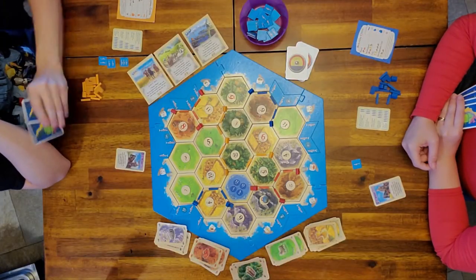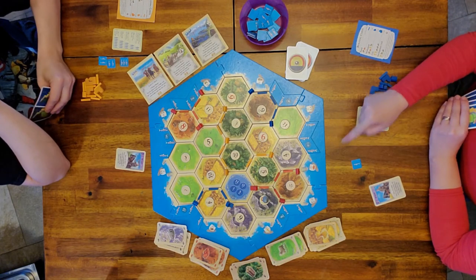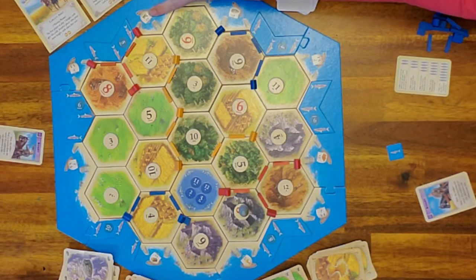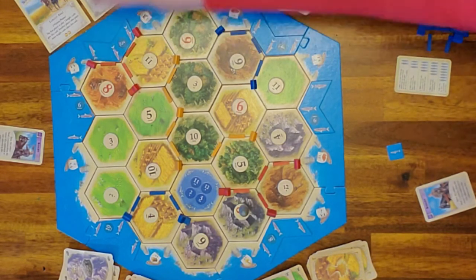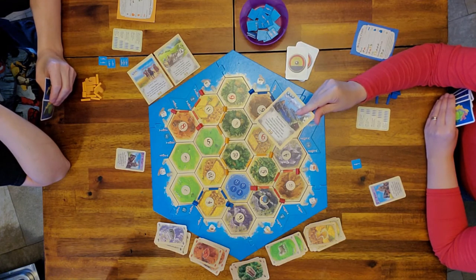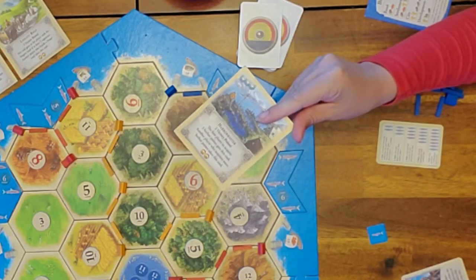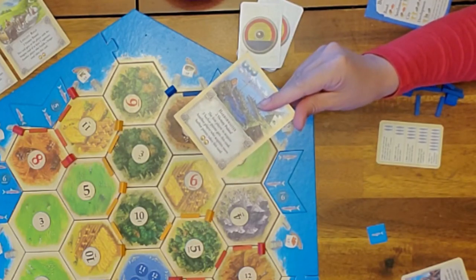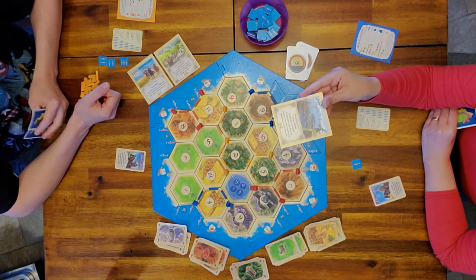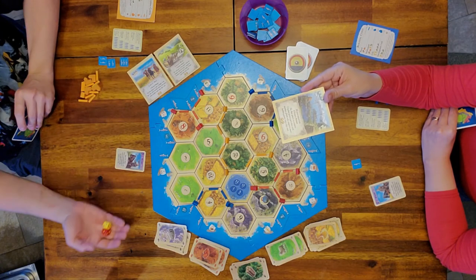Red — the kids — have now built on three harbors: one, two, three. So they are now the lucky owners of the Harbormaster, which is one of the new parts of the Traders and Barbarians expansion. It gives you two extra victory points, just like the longest road and the largest army. They do have 10 points with the Harbormaster; however, they also have the boot, so they have to get to 11. They still need one more point.